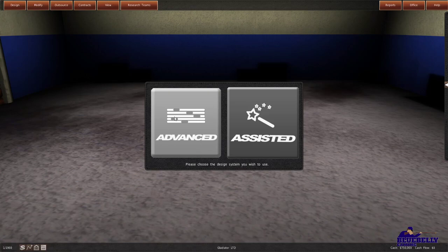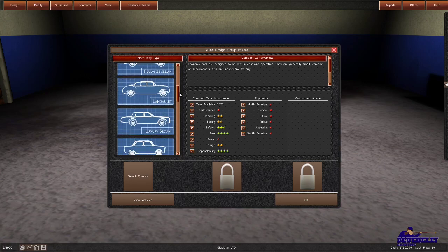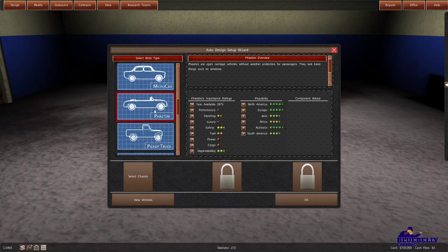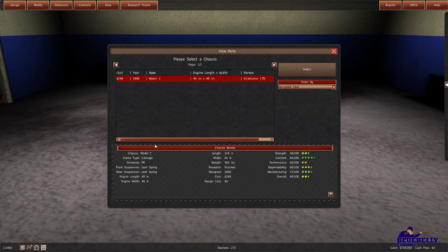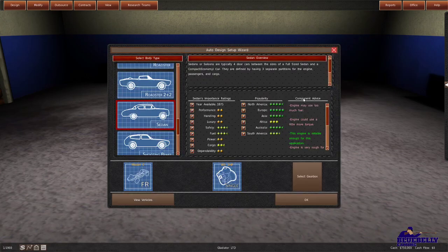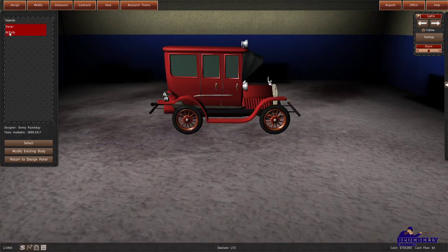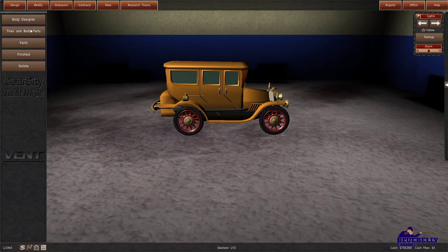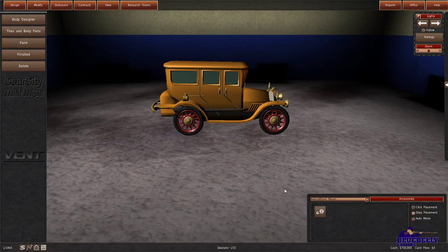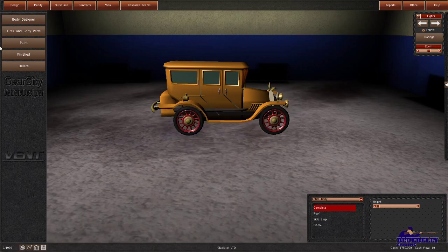Now that we've got a few things licensed, we're going to come in here. Here's what a phaeton looks like — do we want to make one of those? I don't know, I think I'm going to go with the sedan. We're going to use this chassis, this engine, and this gearbox. We'll hit OK on that — we've only got a few choices here, all pretty old-timey. You can go in here and customize it yourself, but that seems to have failed for me, so never mind.